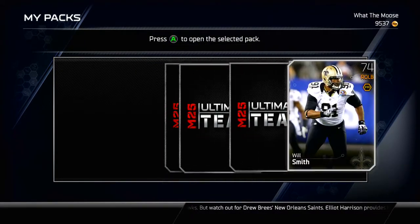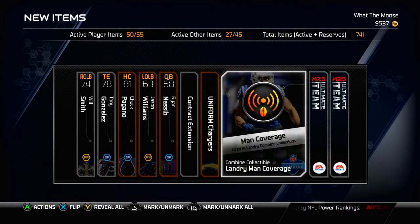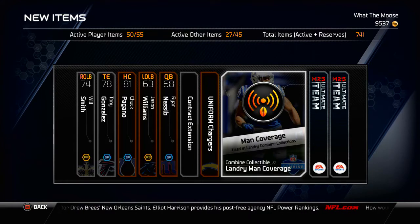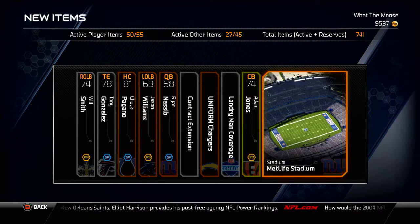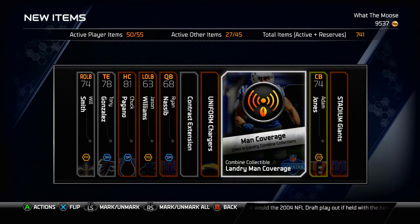Opening it up we start off with a Will Smith, the right outside linebacker from the Saints. We're going to try and go pretty quick through these packs if I can. We get a Landry man coverage, so that's okay I suppose, probably doesn't go for very much. Adam Jones is our gold. That pack wasn't the greatest, so I'll hop on over to pack number 2.